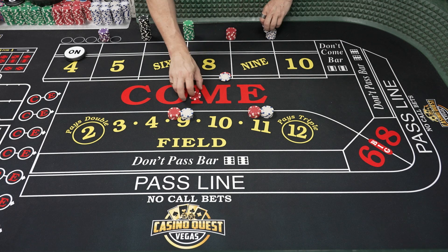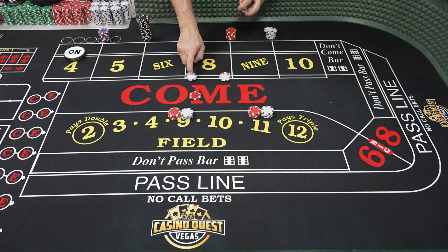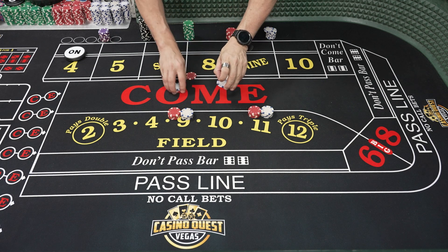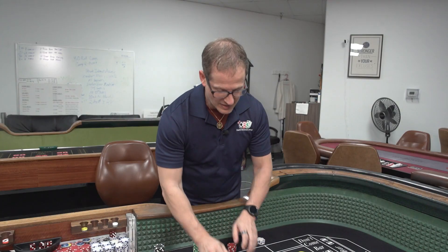First, the pressing. Pressing is doubling of the bet. So here we have a $6 on 8, it's going to pay $7 — to double it, it's going to go to $12. Six goes to $12, double.